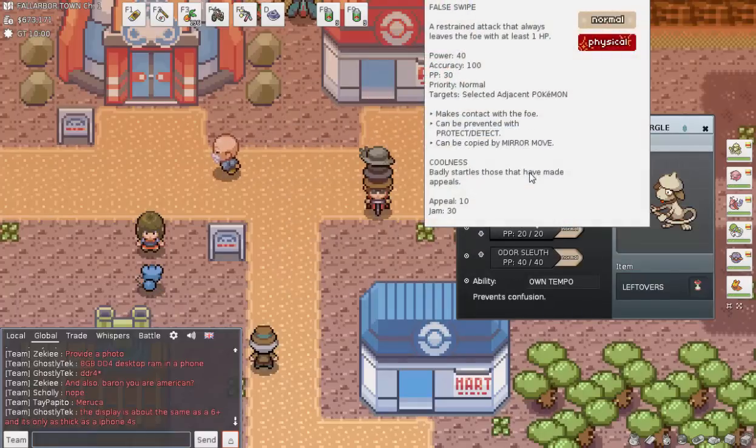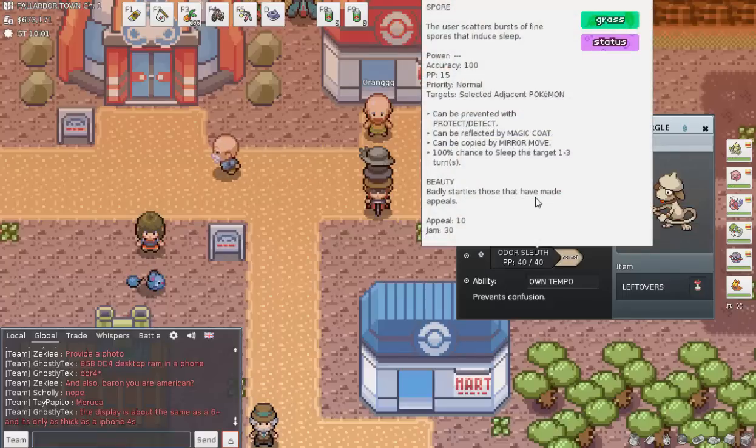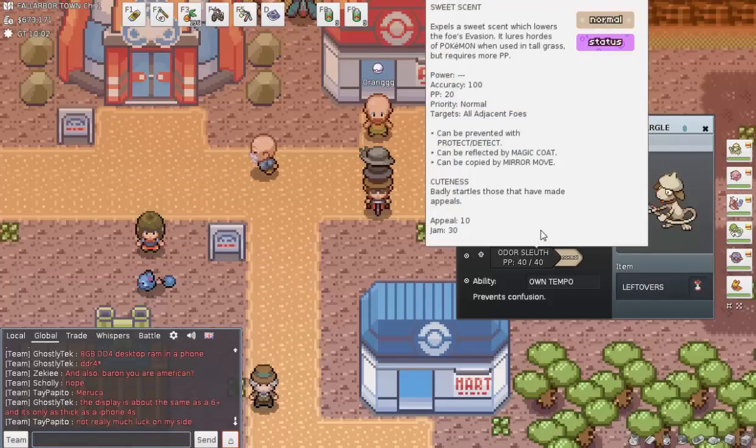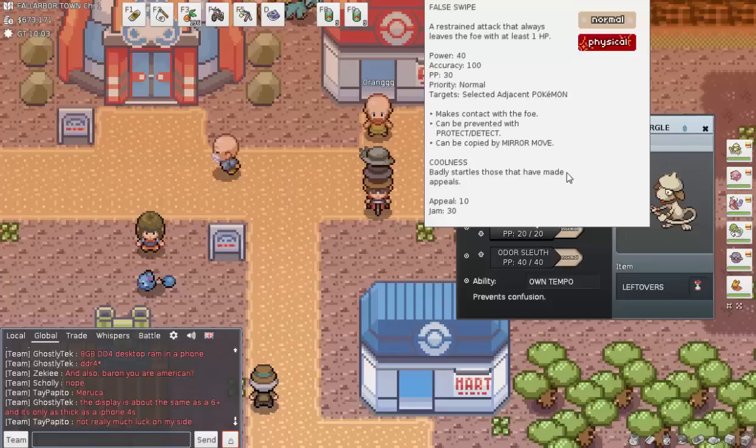Smeargle is useful because it has False Swipe — a restrained attack that always leaves the foe with at least one HP, meaning you can't kill anything. That's awesome for trying to catch low-level Pokémon. You also have Spore to put them to sleep, Sweet Scent for hordes, and Odor Sleuth, which makes Pokémon that would otherwise be immune to Normal-type moves no longer immune — important since False Swipe is a Normal-type move.